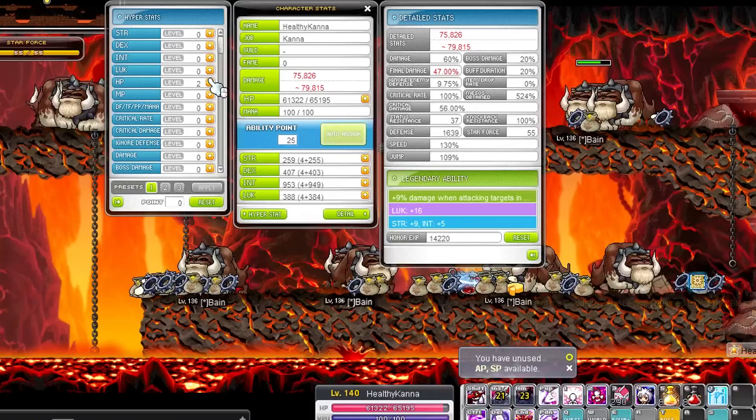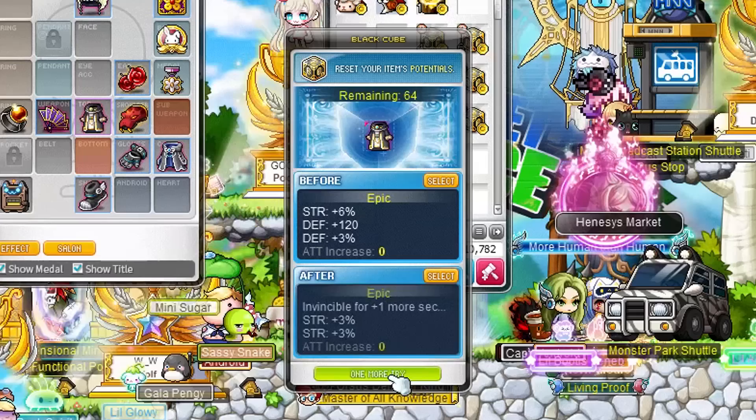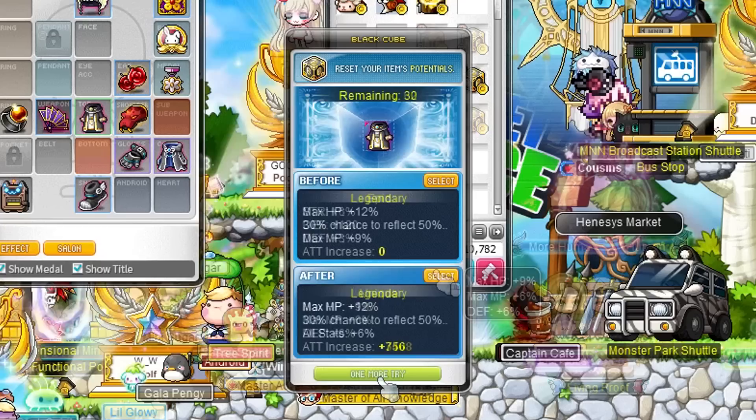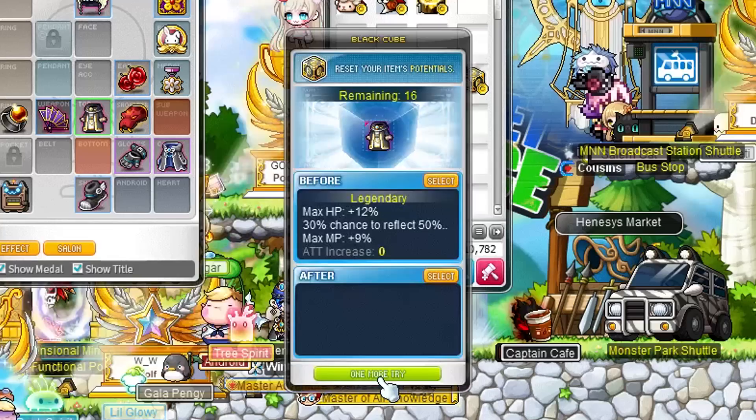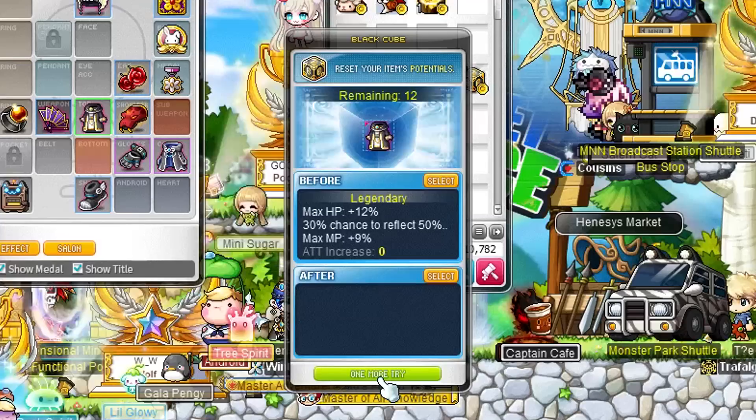My thirst for being the healthiest Kanna was only just starting. After a small investment into a few too many black cubes, we upgraded some gear for more HP and MP lines. That was about 2 billion mesos worth of spending right there. I was actually hoping to get the Decent Hyper Body skill — I honestly don't even know if overalls can roll that — but it was worth a shot. Worst case, we just roll a ton of HP lines since those show up more often than not anyway.